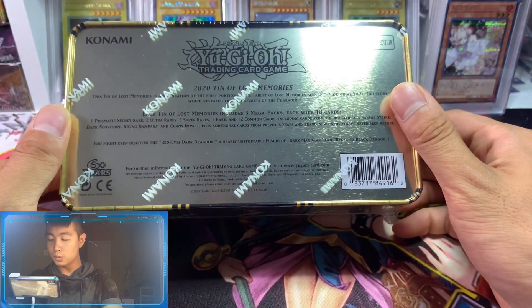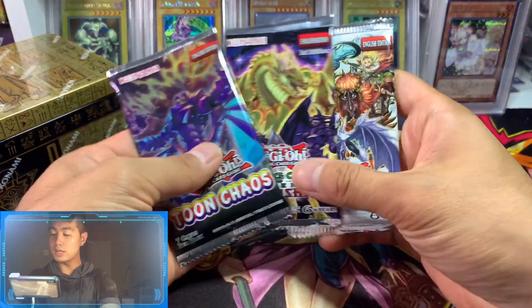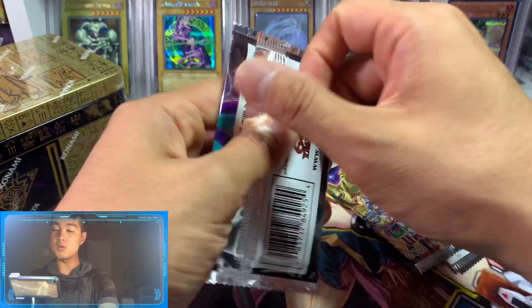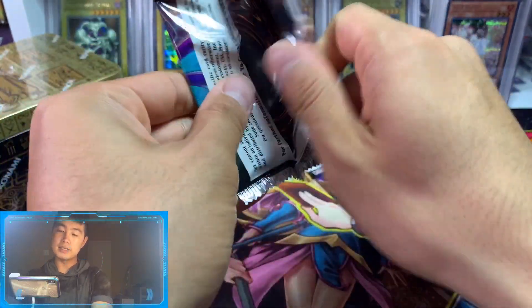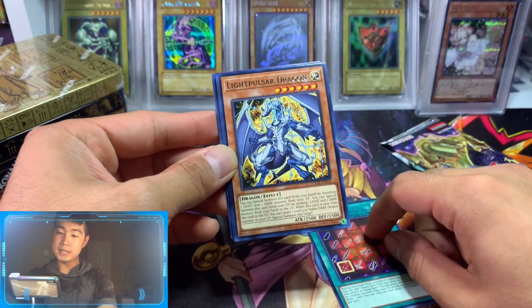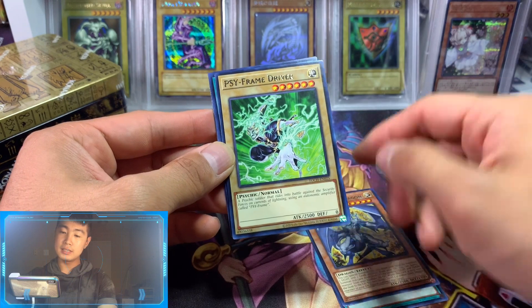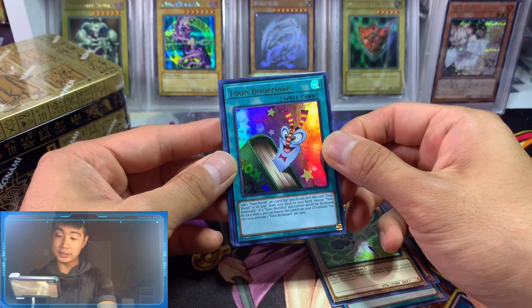I know everyone is looking to pull Red-Eyes Dark Dragoon. Anyway, let's crack these open and see what we can pull. We start off with the Toon Chaos. We got Gerbreed, Light Pulse of Dragon, Sight Dragoon, and Toon Bookmark.